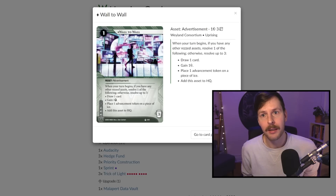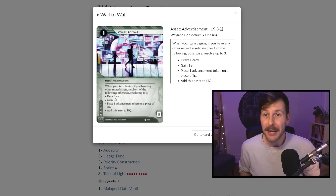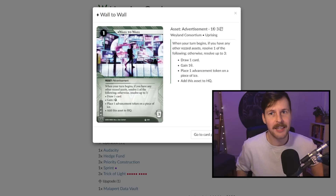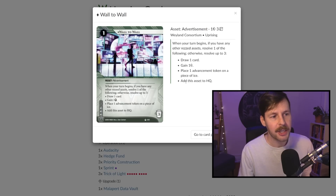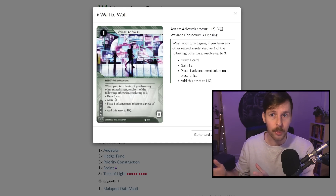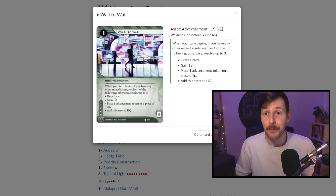We have three copies of Wall to Wall. This card just does a lot on its own. If you fire one of these abilities — drawing a card, gaining a credit, or placing a free advancement — that works really well with our deck. We don't have a lot of money and we want to get those advancements for Trick of Light. Specifically, this deck won't have many rezzed assets, so you're very likely to get three conditions firing at the start of your turn. The 'add this asset to HQ' ability is also very interesting if you need to swap in an agenda.